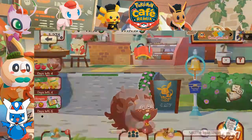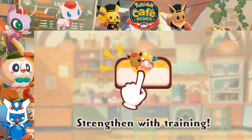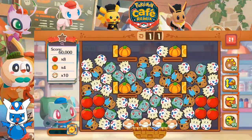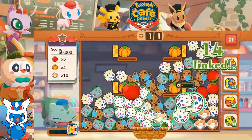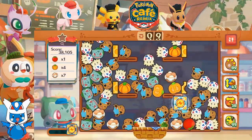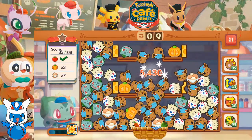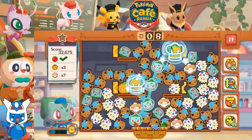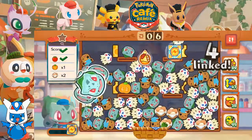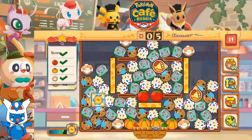Bringing us to order number 427. Let's give this to Meowth... Bulbasaur, let's go! Alright, we got pumpkin to deal with. Let's get these tomatoes into the basket. Let's at least hit these pumpkins. Some eggs taken care of - there we go!